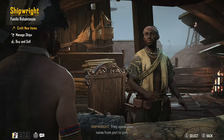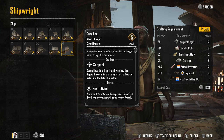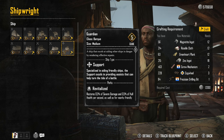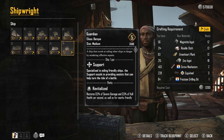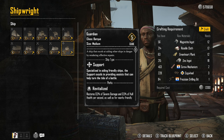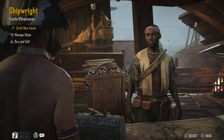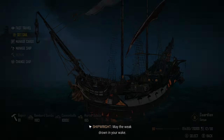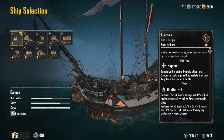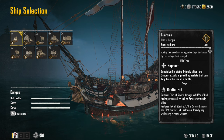Once you unlock the ship blueprint, you will have to go to the shipwright to build it, and it costs materials just like any other ship. You can see the material list over on the right — I have plenty, but you may not. You can also do this fleet of pestilence hunting activity without this ship to help unlock Smuggler's Tokens.